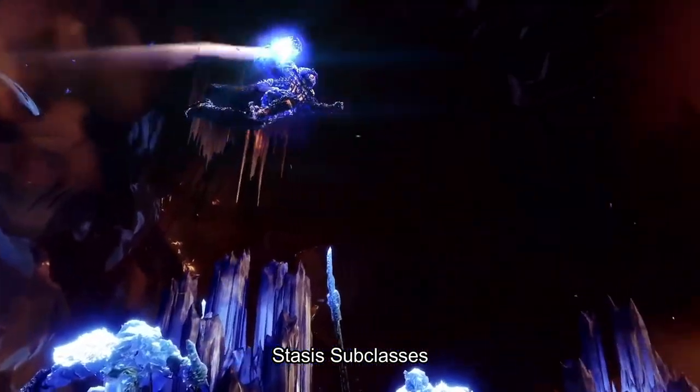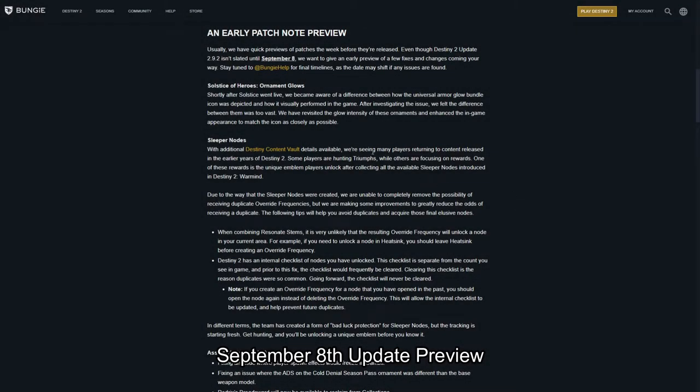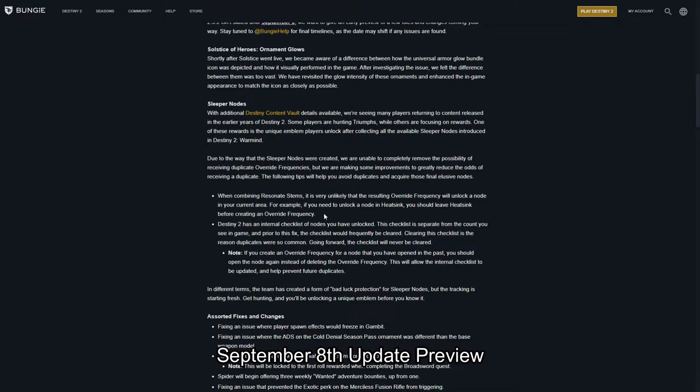I'm a little bit hyped to try out these new subclasses coming November 10th. The next thing they talked about in this week at Bungie is a preview of an update happening on September 8th. They're addressing the ornament glow — the picture shown in the Eververse store showed a greater intensity than what we actually got in-game, so they're going to revisit the glow intensity and enhance the in-game appearance to match the icon as close as possible. They also talked about sleeper nodes — one of the worst grinds I've ever done, but I did collect all 40 of them — and they're going to make it a lot easier to collect all 40 and get the unique emblem.